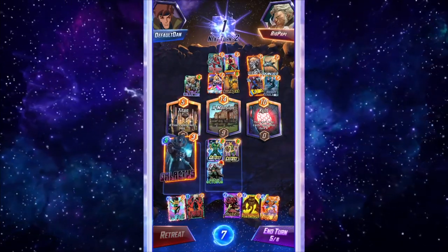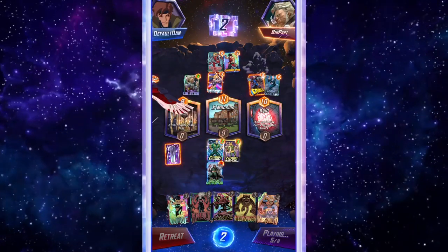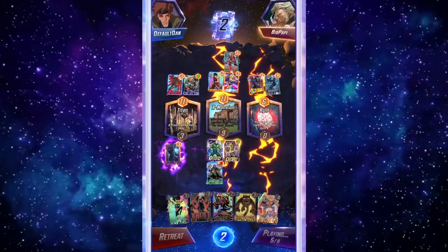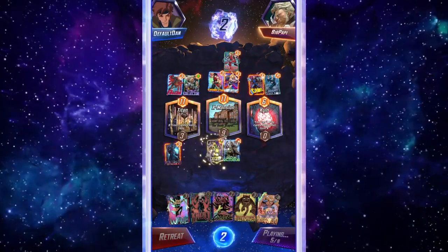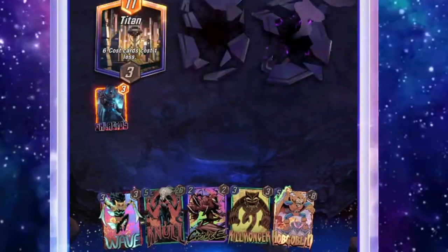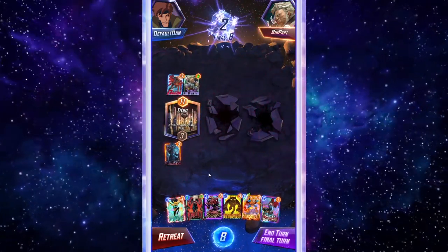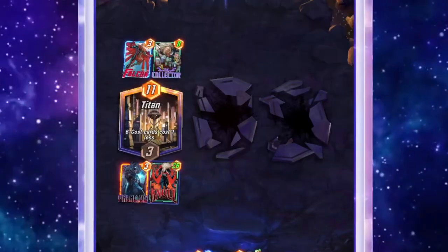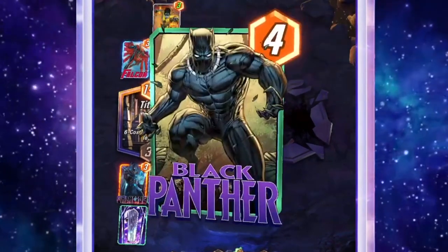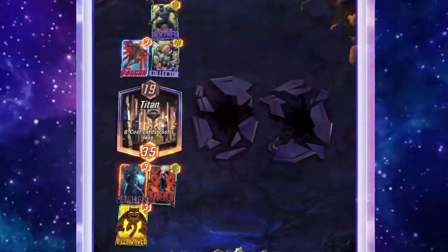Going into turn five we do the Galactus play — they're only going to be able to play in this one lane. There goes Galactus blowing up the board, taking out all the locations and cards with it, and you can see our Knull just growing and getting huge. We don't have the Knull plus Death combo here, but we've still got Knull. With the extra energy, Killmonger makes the most sense in case they have a one-drop. There's Sunspot and a Black Panther — this Knull makes them look tiny! Easy win, game one.